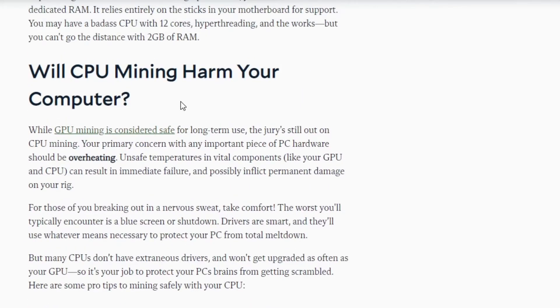Will CPU mining harm your computer? While GPU mining is considered safe for long-term use, the jury is still out on CPU mining. Your primary concern with any important piece of PC hardware should be overheating — unsafe temperatures and vital components like your GPU and CPU can result in immediate failure and possibly permanent damage. The worst you'll typically encounter is a blue screen or shutdown. Drivers are smart and will use whatever means necessary to protect your PC from total meltdown. But many CPUs don't have extraneous drivers and won't get upgraded as often as your GPU, so it's your job to protect your PC's brains from getting scrambled.